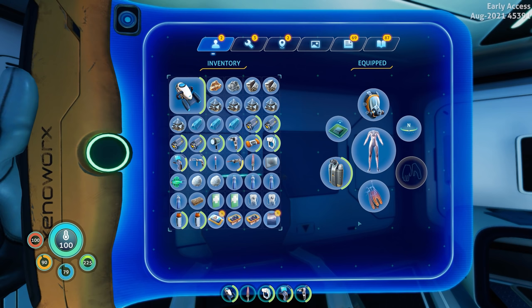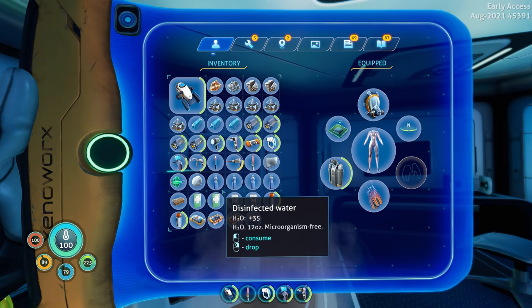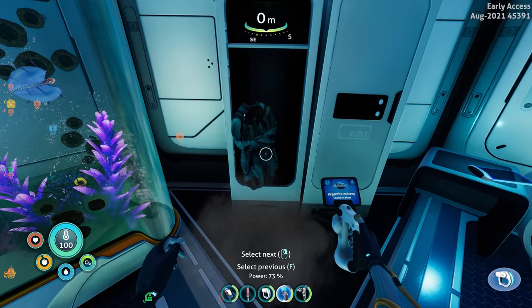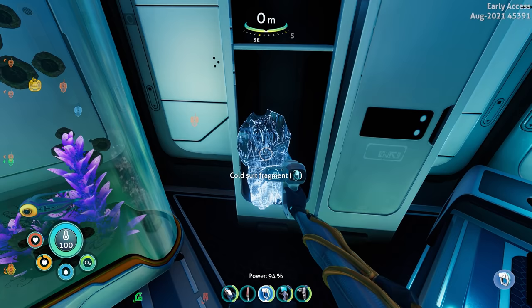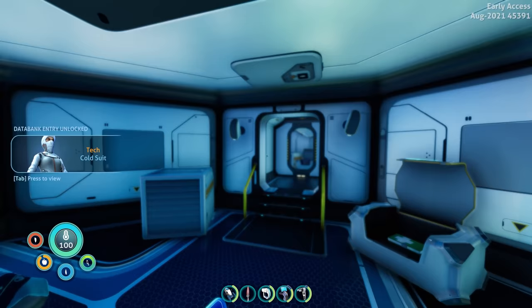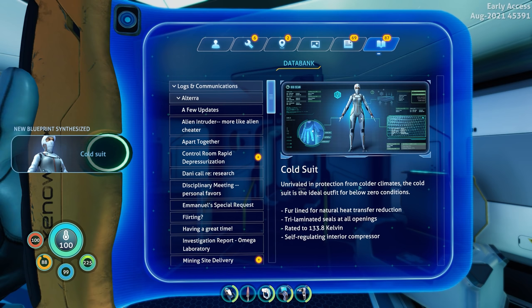What else can I drop? I've got posters and water tablets I don't want. I've got two snowballs — I hope I didn't just drop the original OG snowball. I'll consume the water there. We already have this aquarium. Wait — what's that? Oh — it's a scanner cold suit fragment! Blueprint synthesized — perfect! So we have the cold suit now.